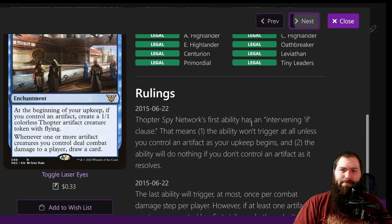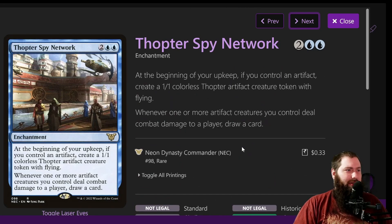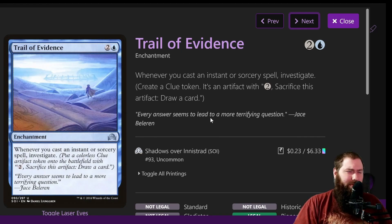Thopter Spy Network is a four-mana enchantment. At the beginning of your upkeep, if you control an artifact, create a 1/1 Thopter with flying. Whenever one or more artifact creatures you control deal combat damage to a player, draw a card. If you have two artifacts and hit two different players, you draw two cards. It's not insane but it's pretty good, especially for 30 cents — at the very least it gives you a mana rock every turn. Trail of Evidence is a three-mana enchantment: whenever you cast an instant or sorcery spell, investigate, creating a Clue mana rock. It sort of makes everything cheaper for your instants and sorceries. With Academy Manufacturer you create one of everything, and it becomes pretty insane once things stack up.